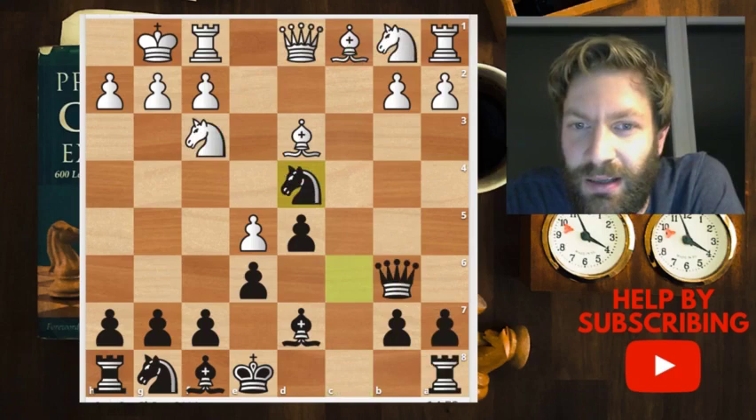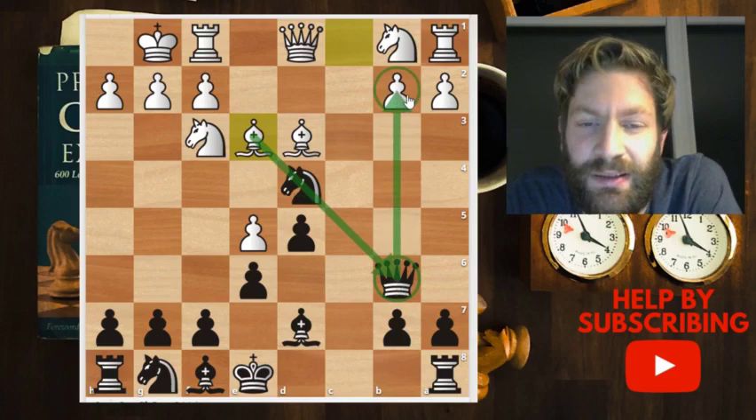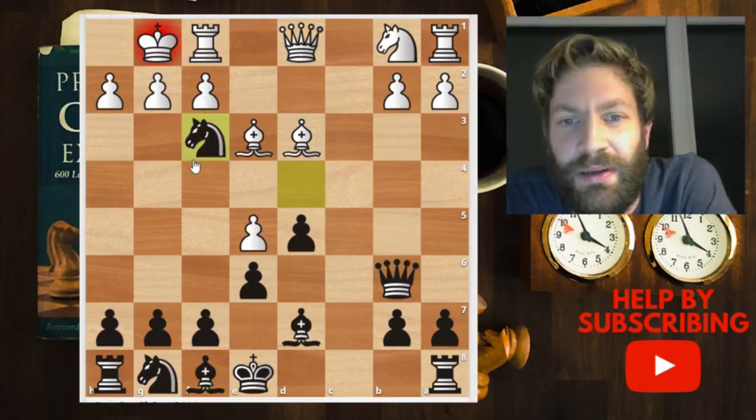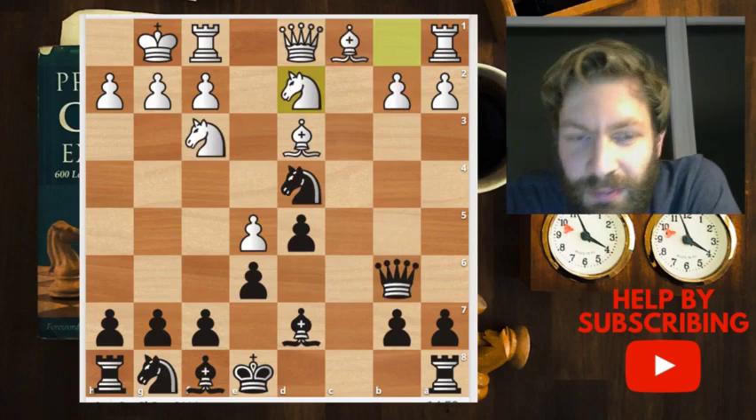Another choice for white would be bishop to e3, but as you might see, this pawn is now unprotected. Black can exploit that by taking with check, and then pick up the pawn on b2 — so bishop e3 is not advised for white.